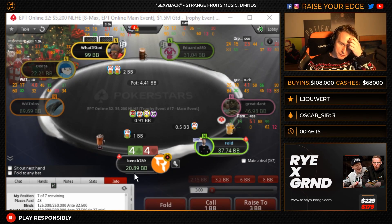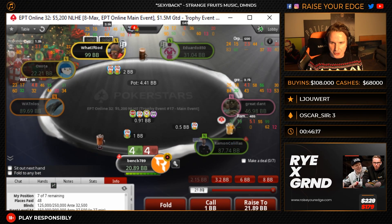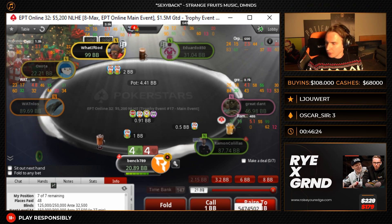We have a nice 3-jam here. Pocket 4s, around 20 bigs against hijack, chip lead open. Very nice hand, very nice spot. Very high EV, we would say, in poker. Good luck, us.